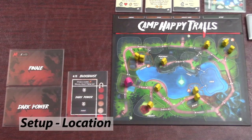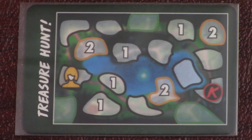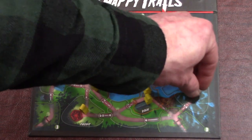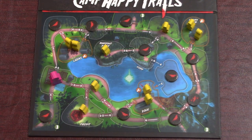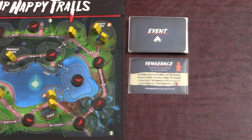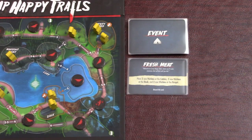Next choose a location and set up everything as normal. I'll be using Camp Happy Trails for simplicity. For the killer's starting space on the setup card, place a bird token with the side showing three birds face up. Place single birds on all the other empty spaces with no victim or Final Girl. Note that events with special victims are not allowed in the game, so if you flip one as your starting event, just discard it and draw another. Finally, choose which difficulty you are playing by selecting either one, two, or three special victims and setting them aside for now.